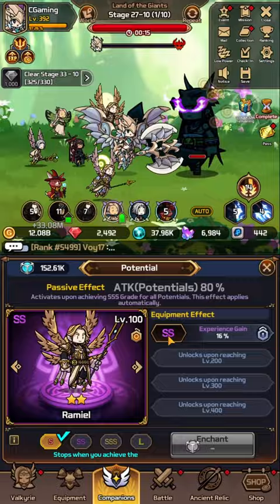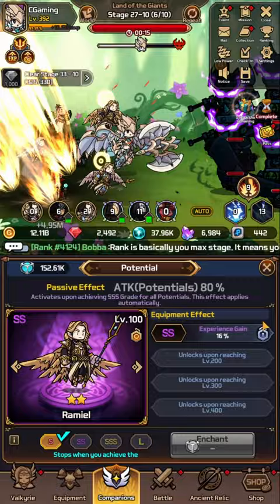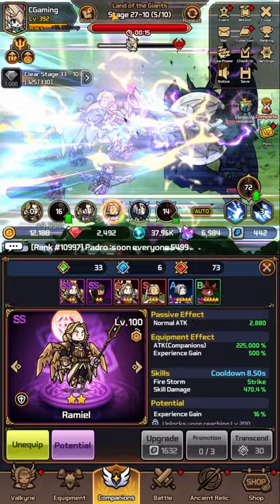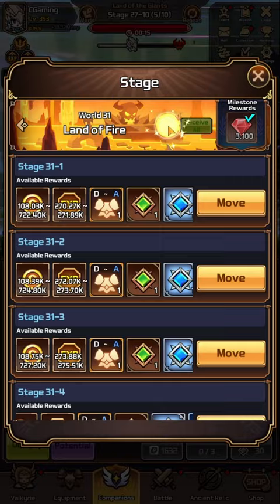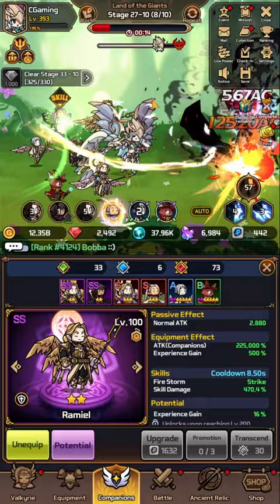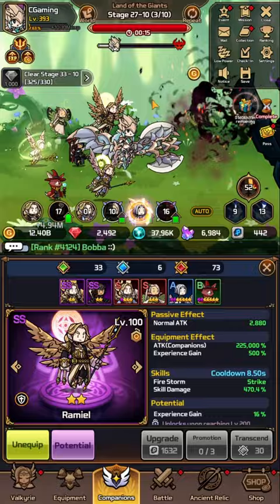Also try to upgrade these companions to level 100 or higher wherever possible, because doing so unlocks potential slots, allowing you to influence those two stats even further. When I talk about reducing your damage output, that obviously means farming on lower stages — and that's absolutely fine, nothing to worry about. I'm currently farming on stage 2710, but if we tap on the worlds, I'm actually farming on world 33, so I've moved six worlds down. As long as you're killing monsters with one shot, that's your sweet spot.